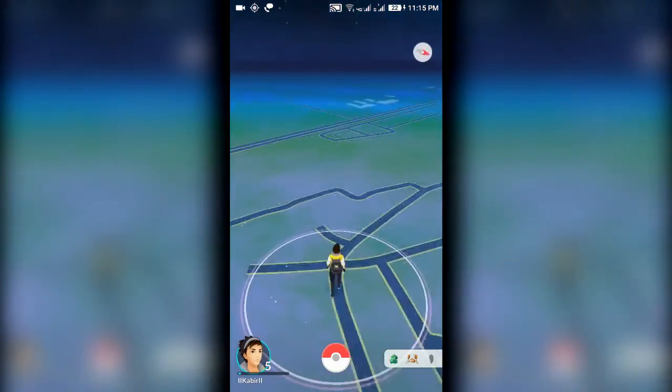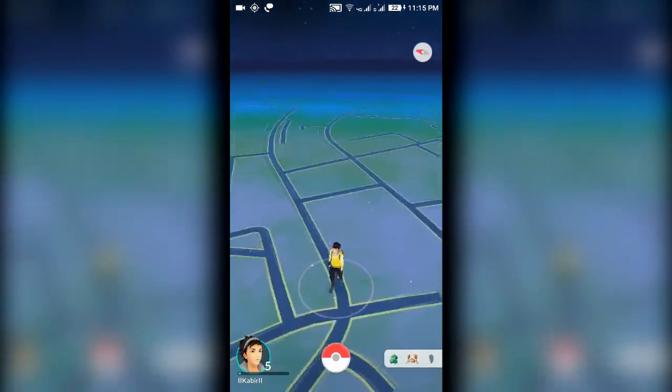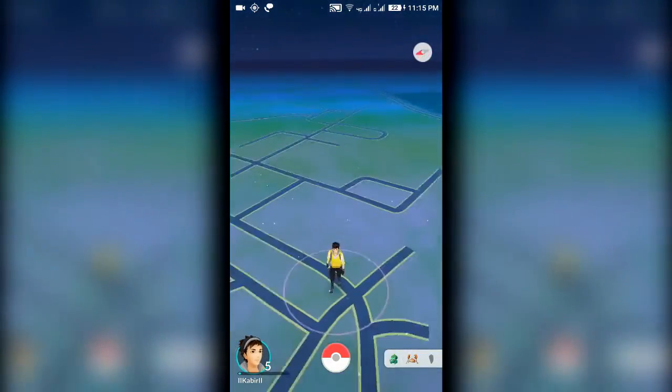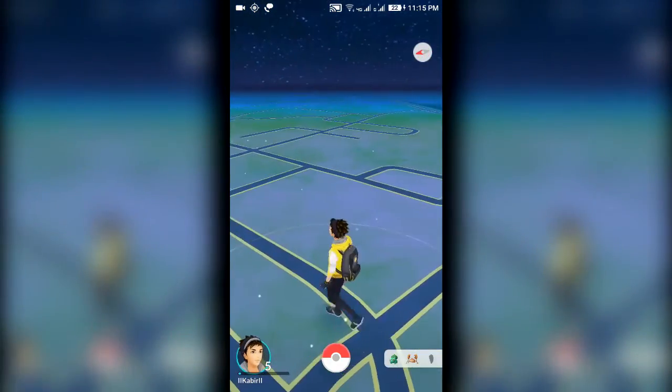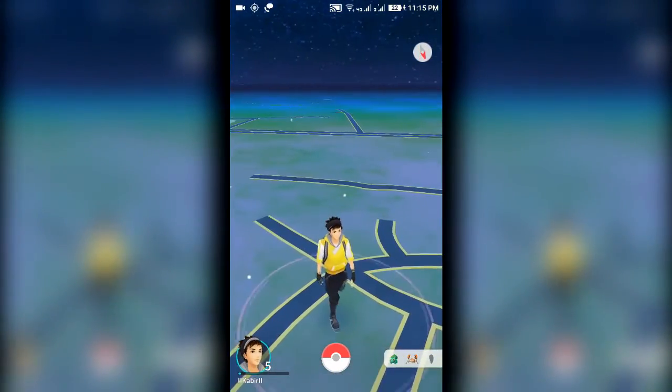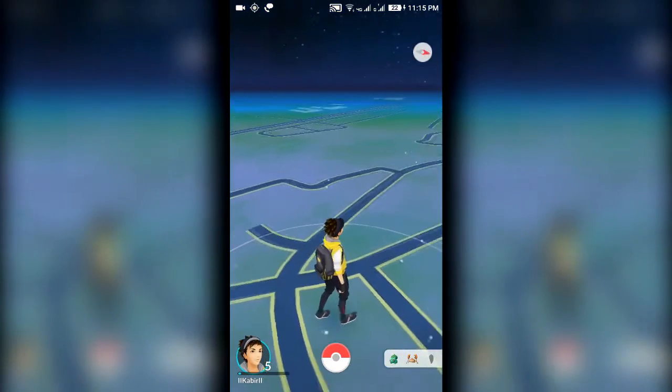The first thing you need to make sure is that you have a pretty good internet connection. After you've made sure of that, switch on your GPS because Pokémon Go uses it to pinpoint your location. Then you need to walk around in the real world to find Pokémon.